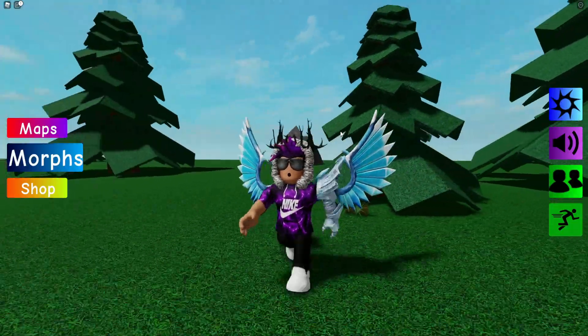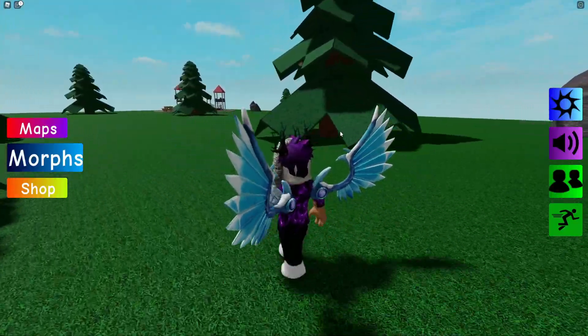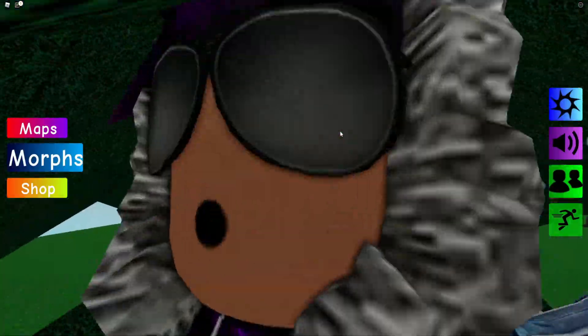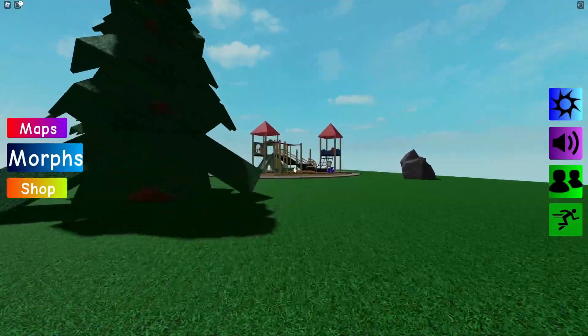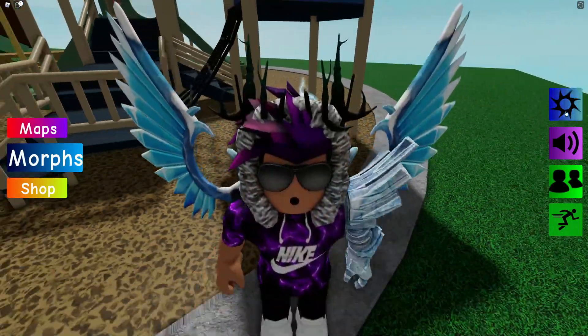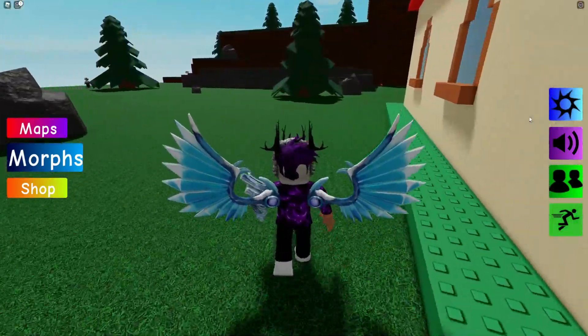Here it is — the Grass Flopper, claim that one. Now that we have the Grass Flopper, follow me to the next one. Let's go all the way over here to this house, and you can see here is the Bend Cube — claim that one. We also have the Sonic Flopper just over here underneath the playground.